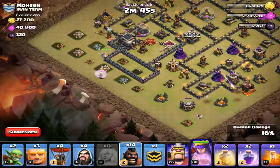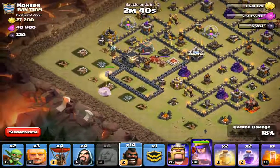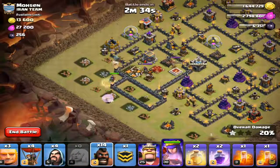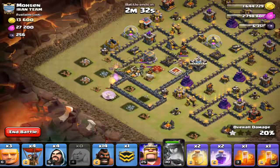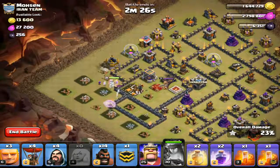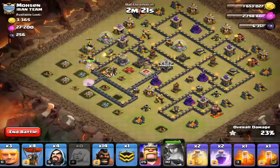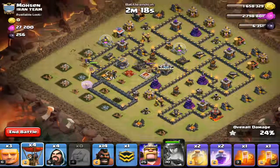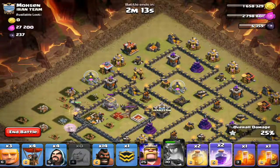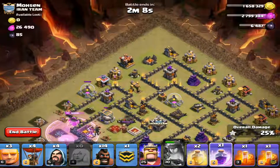All right — let's get that guy down, get a wizard, get two hogs. Oh my goodness, how did the queen go back that way? I don't even know what I'm going to do here. Pop the ability — the air defense. Oh man, what am I going to do? Let's just let her keep walking. Let's send these balloons in — I'm going to have to drop the rage for the queen.